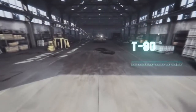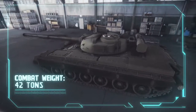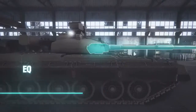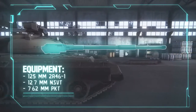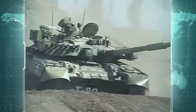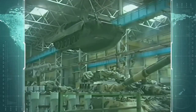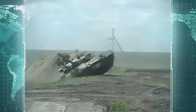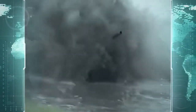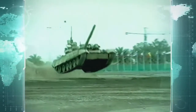T-80 Main Battle Tank, Object 219 SP-2. Combat weight: 42 tons. Crew: 3 persons. The T-80 is equipped with a 125mm smoothbore cannon. Engine: 1000hp gas turbine. The T-80 Main Battle Tank was created as a replacement for the famous T-64. It was the first production tank ever with a gas turbine engine, remarkable for the extra power, fuel efficiency, and ability to function in diverse climates over diesel engines.